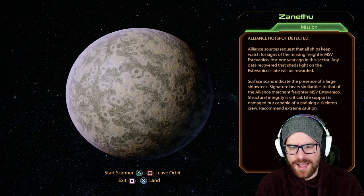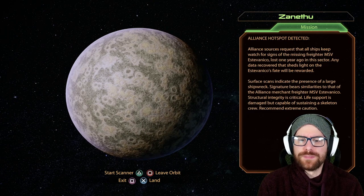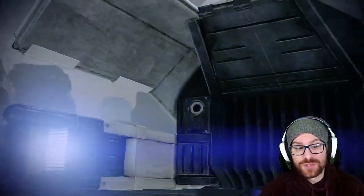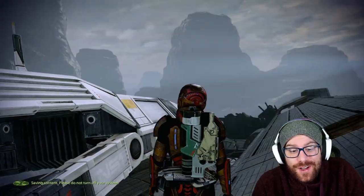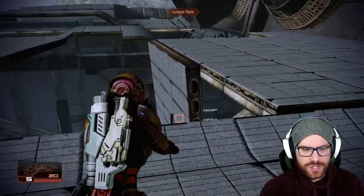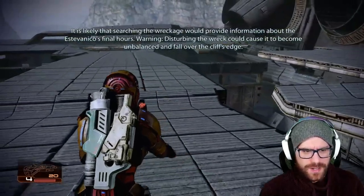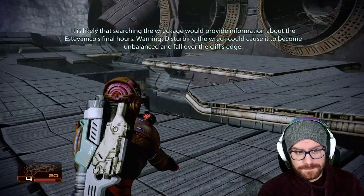Life support is damaged but capable of sustaining a skeleton crew — take extreme caution. We don't need to worry about choosing a party or loadout because there's no combat whatsoever. This is just experience, iridium, and scenery. It's just beautiful. We can actually go ahead and shoot this loose tile here, which is going to serve as a bridge for us later. It's likely that searching the wreckage would provide information about the Estevanico's final hours.